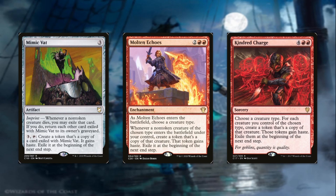Kindred Charge is a pretty win-more card, but it's kind of really cool with our commander. For six mana, choose a creature type — again, pretty much every single one of our creatures is a pirate. For each pirate we control, we create a token copy of that creature. Those tokens gain haste, but exile them at the beginning of the next end step. We get to double our entire board with haste, and we get to keep them if we have Obeka out. It's a little win-more, but we're the Jank Divers — we decided to include it as a really fun card. Sometimes you just have to play fun cards.